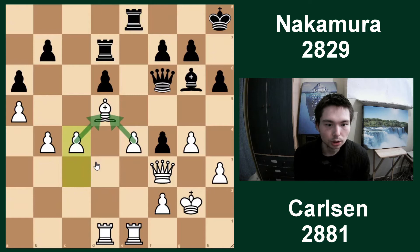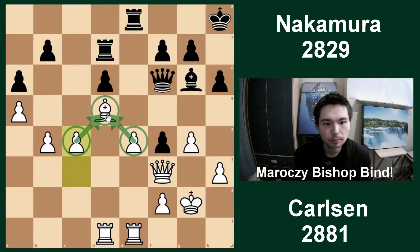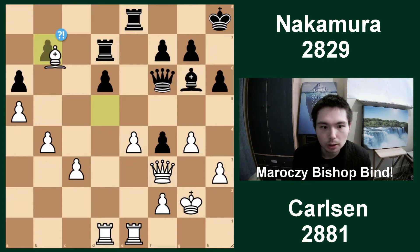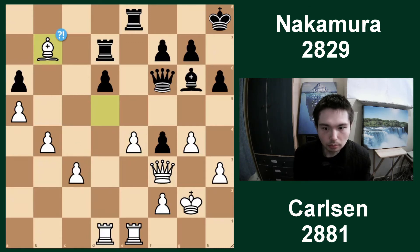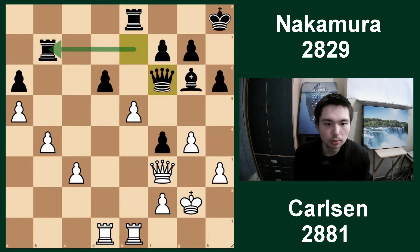One option is to play c4, just keeping the tension and a gigantic space advantage. A Maroczy bind is when white has two pawns on c4 and e4, controlling the d5 square. But maybe we can call this the Maroczy bishop bind - you've got two pawns with a bishop right in the middle, a perfect bishop in the centre. Bishop takes b7. Now it is a little different. Nakamura takes the bishop. E5 - a discovered attack, just like before.